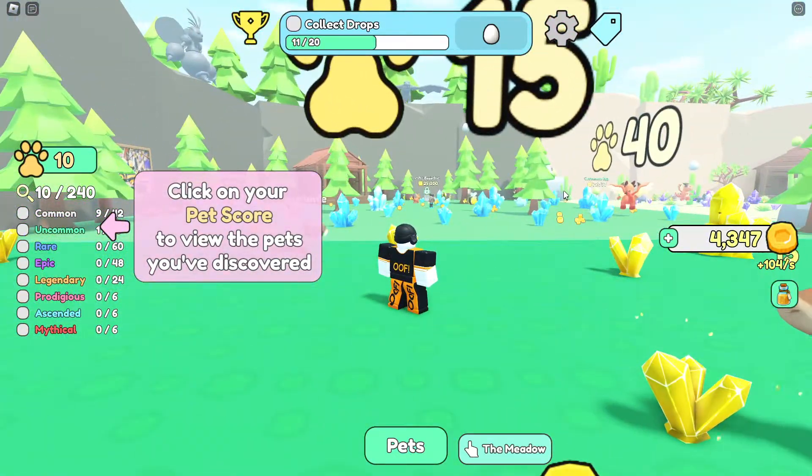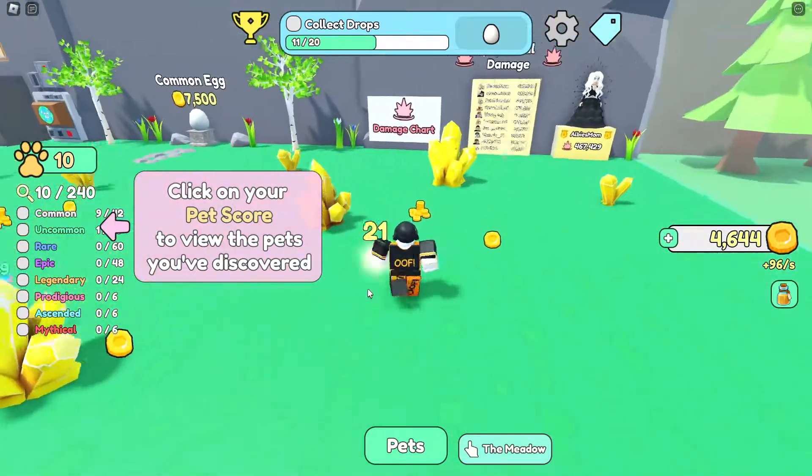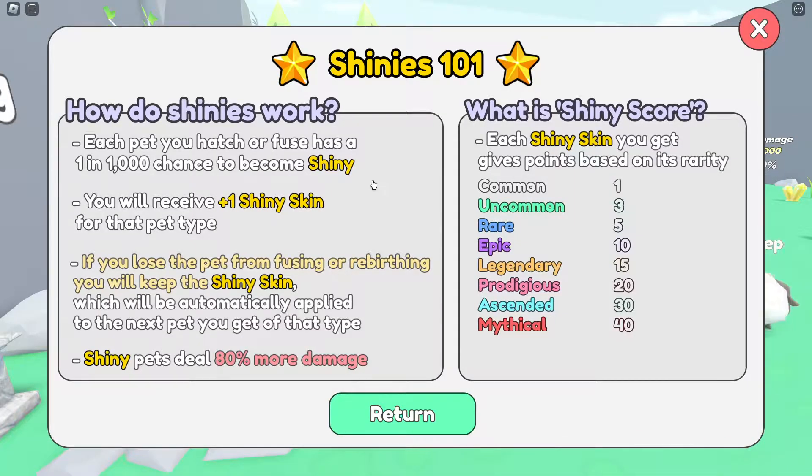This area is blocked — to get to the next area you need to discover 15 pets, so you can either hatch 15 different pets or hatch and fuse into 15 different pets. Each pet you hatch or fuse has a one-in-a-thousand chance to become shiny. You receive plus one shiny skin for that pet type, and if you lose the pet from fusing or rebirthing you keep the shiny skin, which is automatically applied to the next pet of that type. Shiny pets deal 80% more damage.